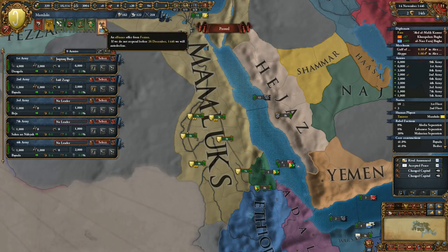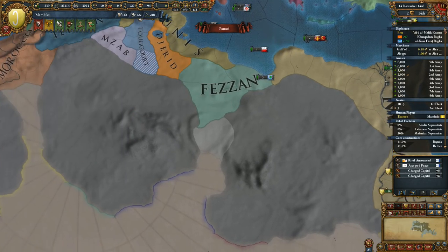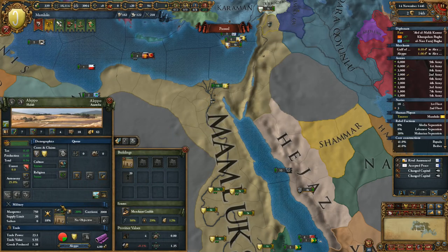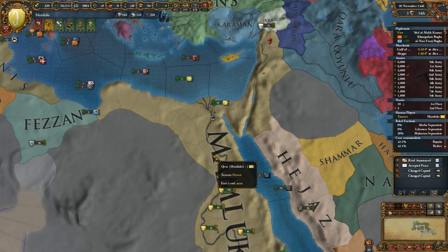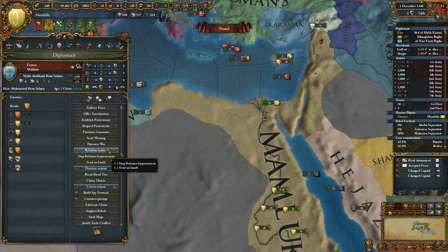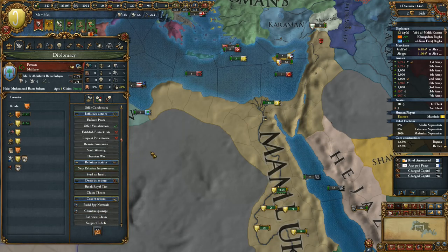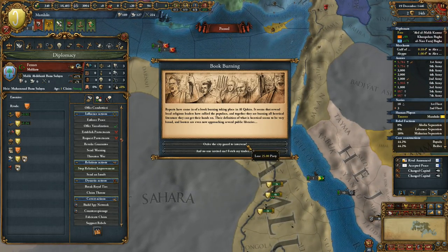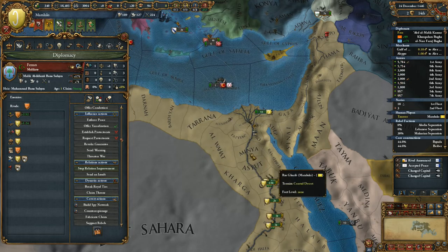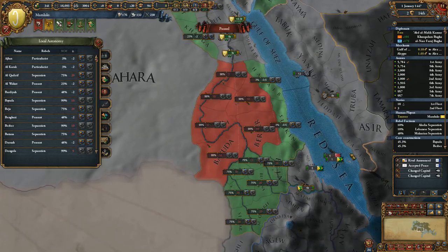Now the trick begins. Fezzan wants an alliance — sure, I do want an alliance with you. I'll reduce army maintenance to the minimum. Our expenses on rooting out corruption are extremely high. Now we're almost done with the achievement, believe it or not. We're going to vassalize Fezzan quickly — we'll proclaim a guarantee on them, which will increase our relations. We're not going to burn any books for piety — that's barbaric.